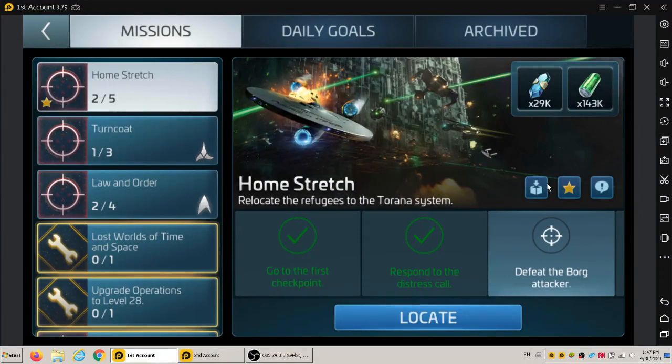Welcome back everybody. Here's the next Borg mission for the March Borg event. This is called Home Stretch. The first two parts — go to the first checkpoint and respond to the stress call — they're just two waypoints.